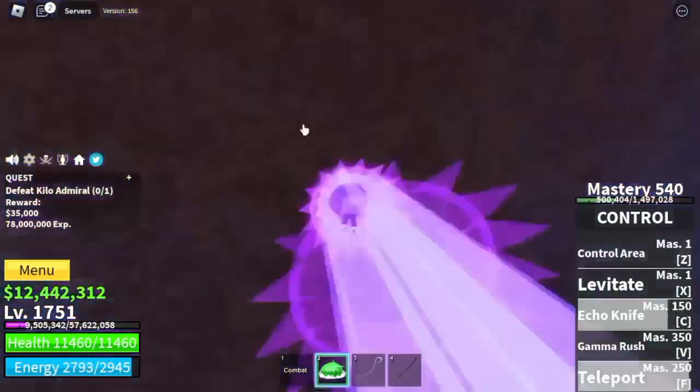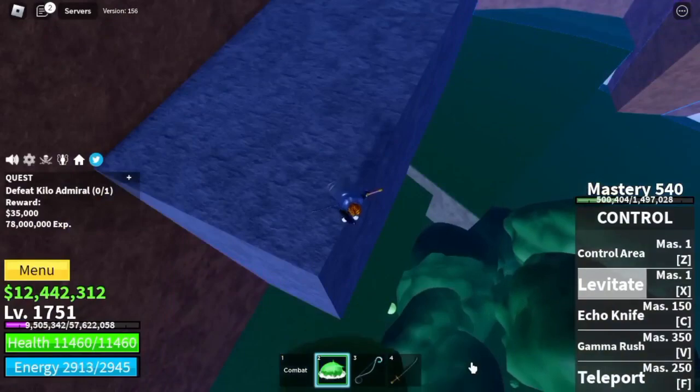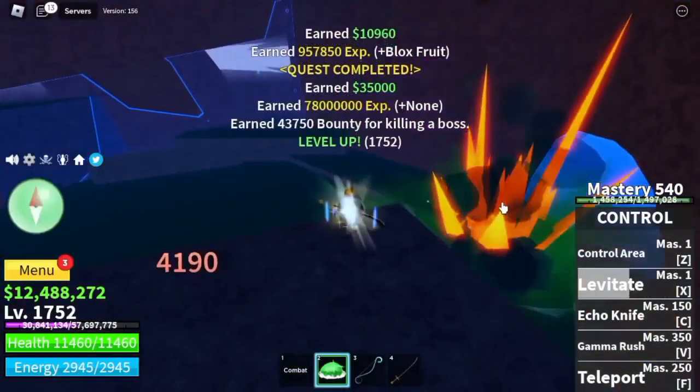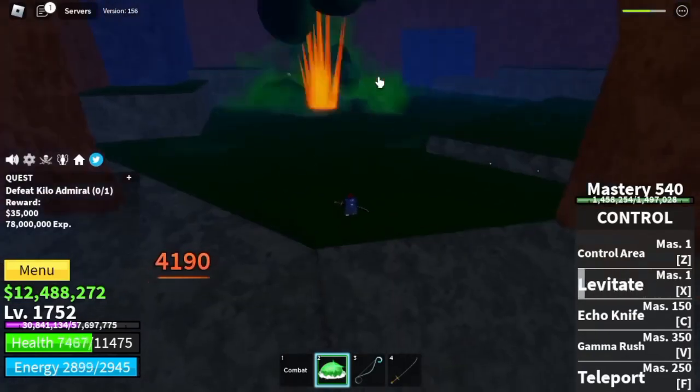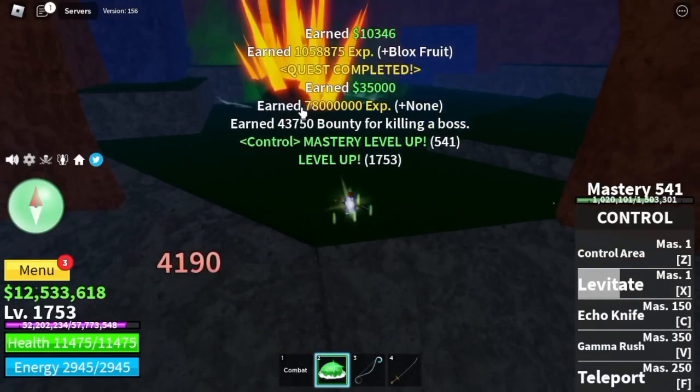For our strategy, just use your Teleport to get to high ground, and then spam your Levitate. This is the easiest way to do it. But if you get used to your Levitate, you can defeat him face to face — just don't let him get near you.